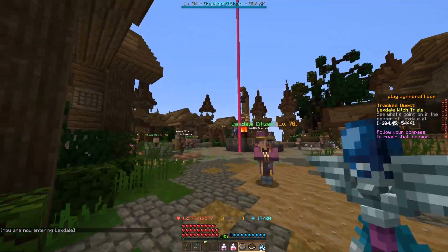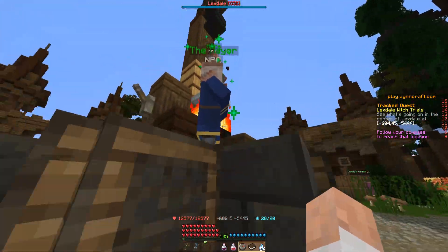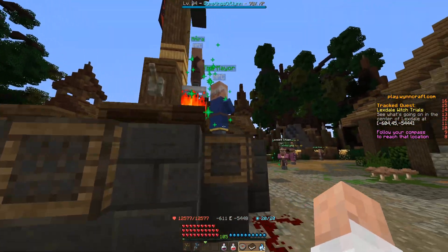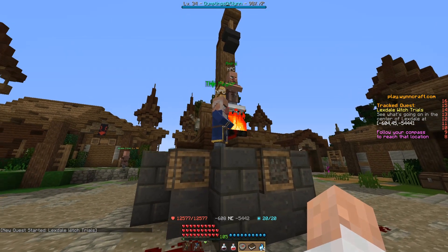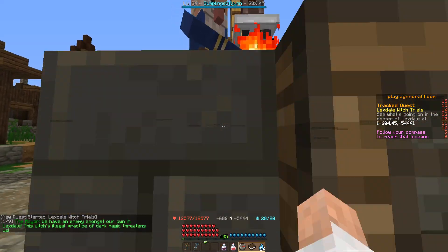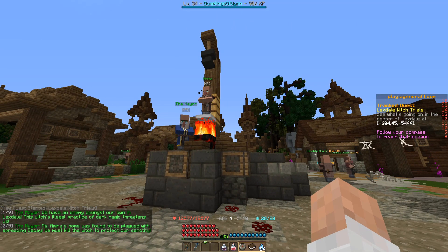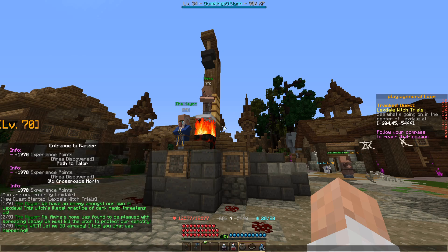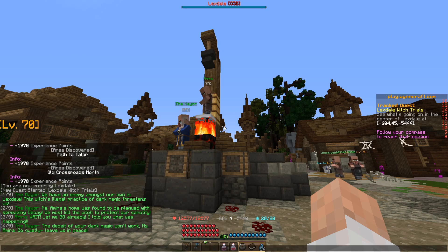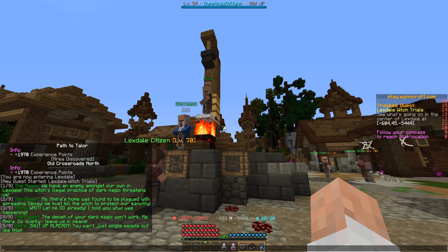We're going to enter the town here, and all of these guys will spawn in. Just walking around here should trigger the quest to start. New quest started: Lexdale Witch Trials. We have an enemy amongst our town in Lexdale. This witch's illegal practice of dark magic threatens us. Miss Amira's home was found to be plagued with spreading decay. We must kill the witch to protect our sanctity.